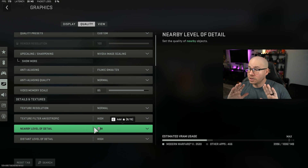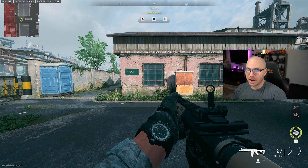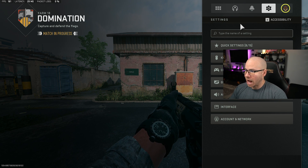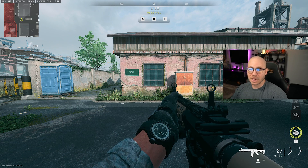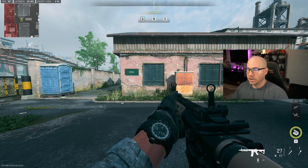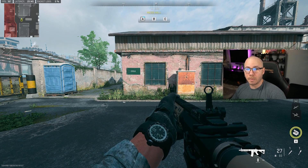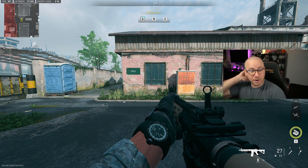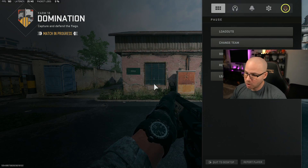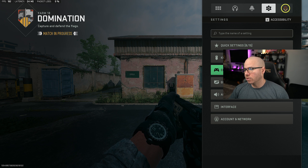Distant level of detail — set it to low. Not much frame difference but we are getting more, and game quality hasn't changed much. Getting an extra frame or two, leaving it on low. Clutter space — long versus short, not much difference, getting 188-189. Set it to low. The object is to get your graphics to look exactly the same or damn near close and gain more frames — every little frame matters. Particle quality I like to leave on high — frame rate wise it literally doesn't change. Just trust me on that one.